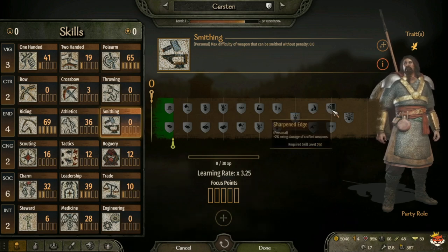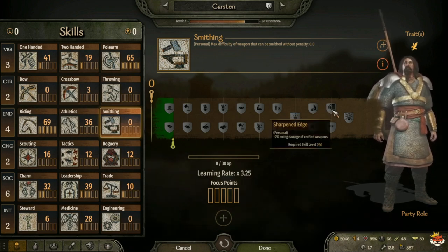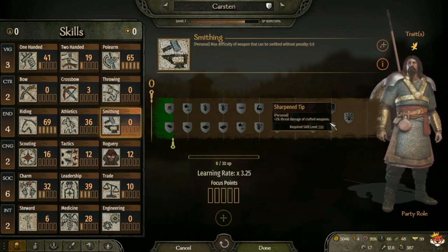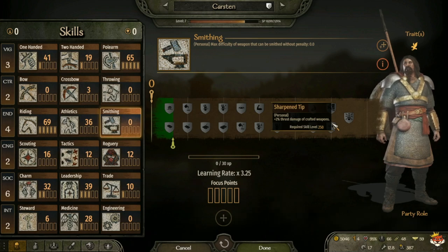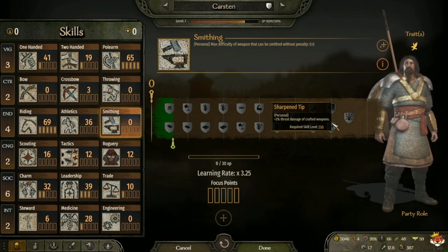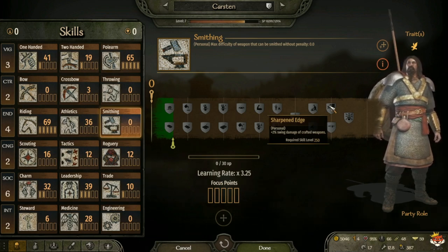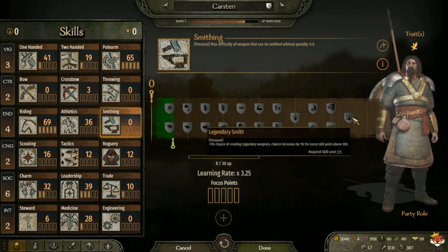At level 250 you have Sharpened Edge, which gives plus 2 percent swing damage to crafted weapons. Or Sharpen Tip, which gives plus 2 percent thrust damage to crafted weapons. If you permanently use smithed weapons that deal thrust damage, take Sharpen Tip. If you craft weapons that primarily swing - like glaives or swords that don't thrust - you take Sharpened Edge.